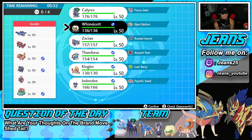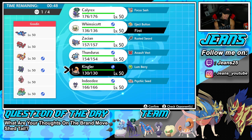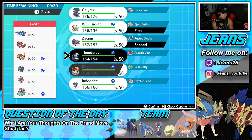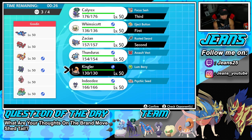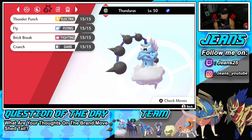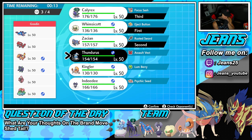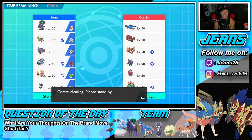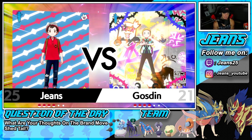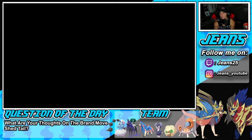I think Whimsicott's gonna be great for setting up Tailwind. I kind of want Kingler here because we could do crazy damage with Water moves especially in rain, but I feel like he sets drought more than rain. I might go Zacian here too — I really do like Zacian. I'll lead Zacian and Whimsicott, put Calyrex in the back, and then Kingler or Thundurus. I should have brought Kingler — he has Wide Guard which is huge against Kyogre and Groudon. Hopefully that doesn't come back to bite us.